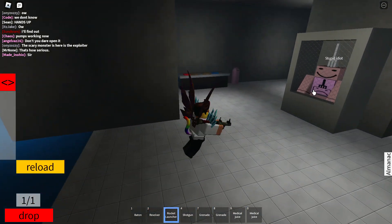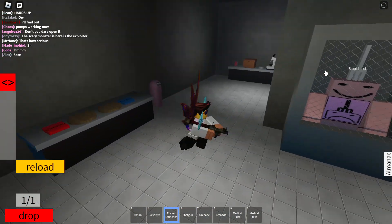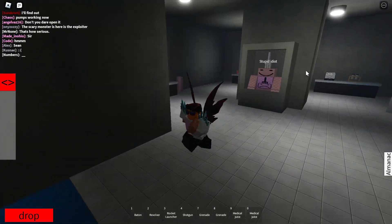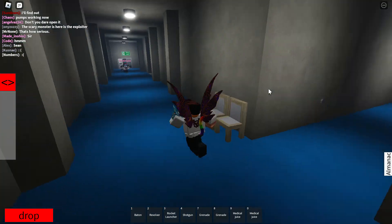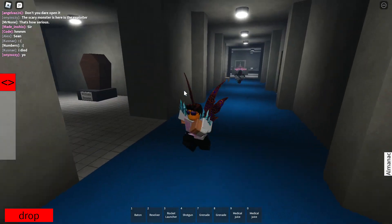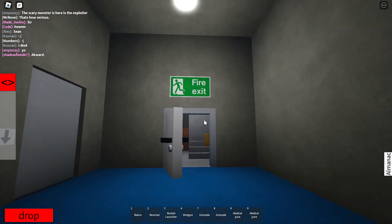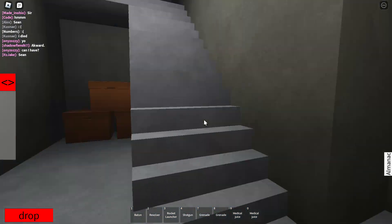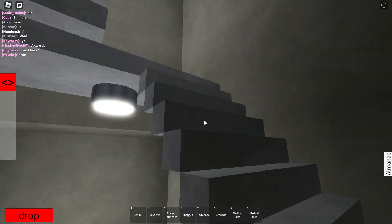That's how you get the rocket launcher. Actually, I'm not done — it's easier to do as an employee. You have to go past and buy that stuff from downstairs. There's a shop area downstairs, if you didn't know. It's easier to use the stairs to get down to the shop area.